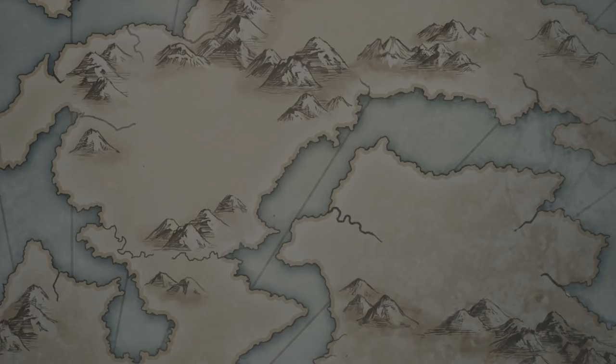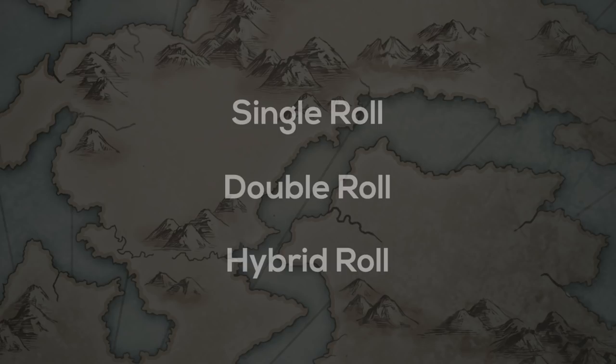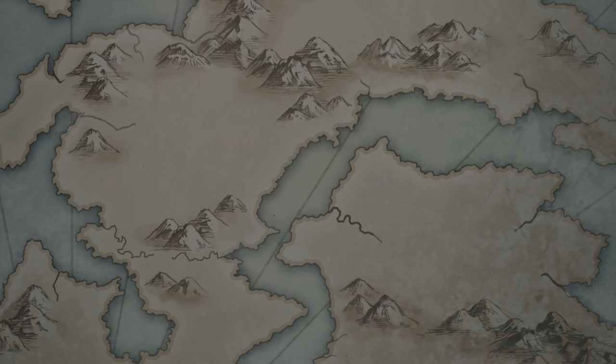So it should be no shock that the numbers being crunched and rolled under the hood have gone through various changes, including lying straight to the player's face. This video will be covering the various random number generation methods Fire Emblem has utilized over the years: single roll in Fire Emblem 1 through 5 and Echoes, double roll in Fire Emblem 6 through 13, and hybrid roll which is only present in Fates. I'll break down how each system works alongside the impact they have on the Fire Emblem experience, both positive and negative.